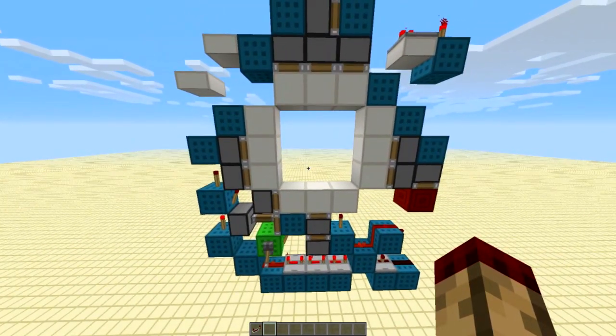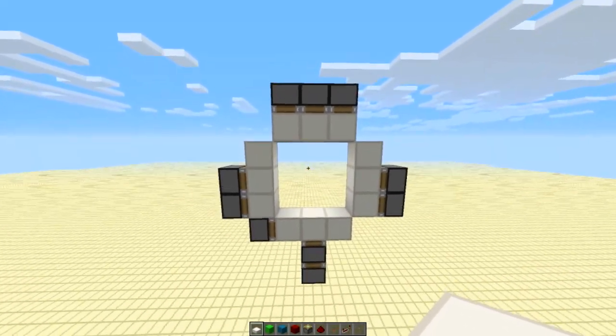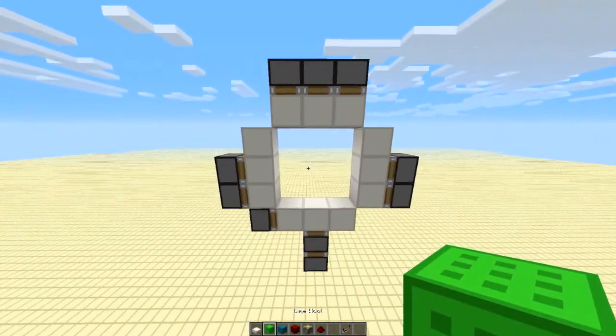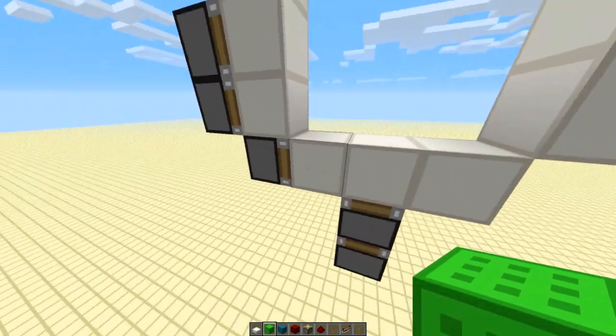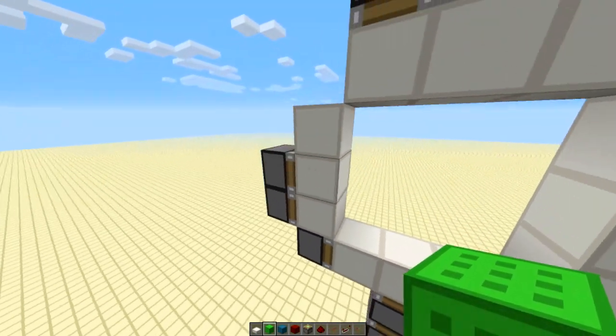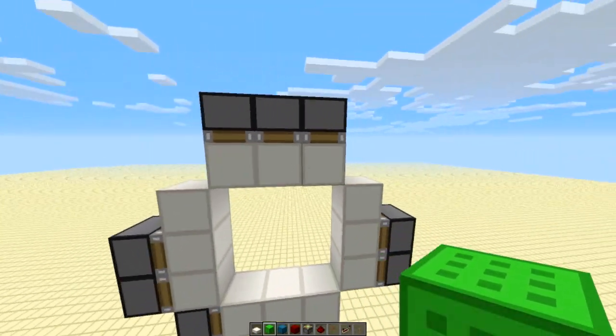So I'll now take you to the tutorial and show you how to build it. To start out with you're going to build your standard 3x3 piston arrangement. You're going to have a double at the bottom under that block with a piston to the side of it, then 2 on each side to push these blocks in, and then 3 along the top.